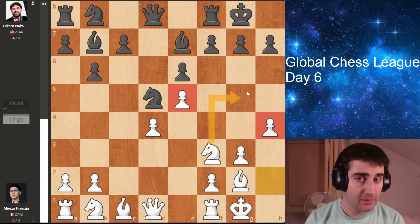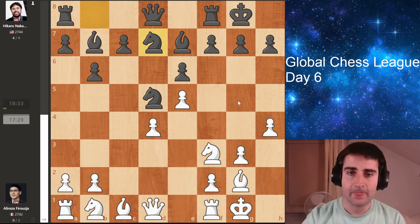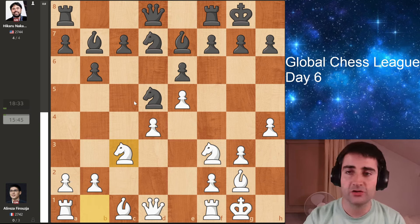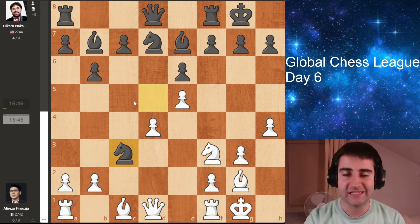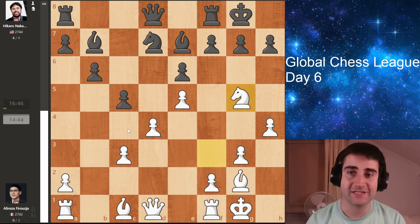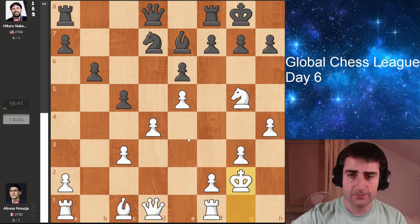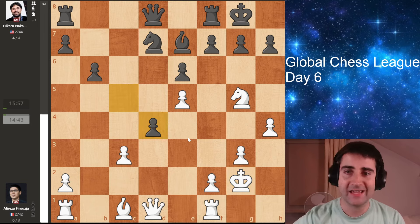With h4, maybe he wants to go knight g5, maybe queen h5, and start a big attack on that side of the board. So Hikaru goes knight d7. Knight c3 by Firouzja, offering a trade of knights. Hikaru decides to take on c3 and plays c5, putting pressure on white's center. Firouzja goes knight g5, offering a trade of bishops and perhaps aiming to go queen h5. So Hikaru trades on g2. Firouzja recaptures and Hikaru takes on d4. Firouzja recaptures with the pawn.